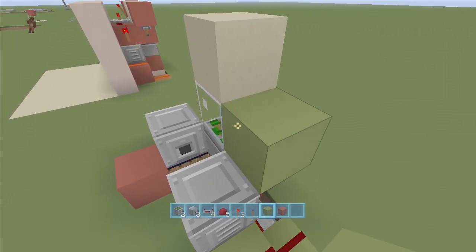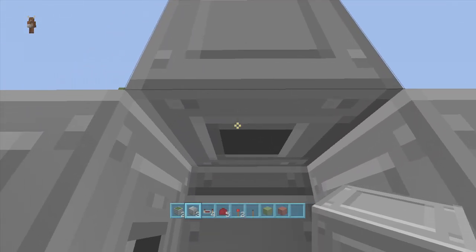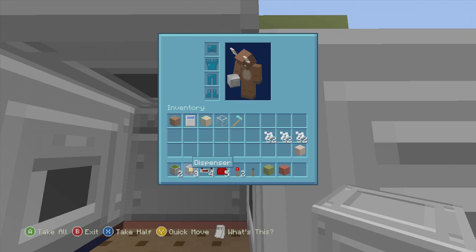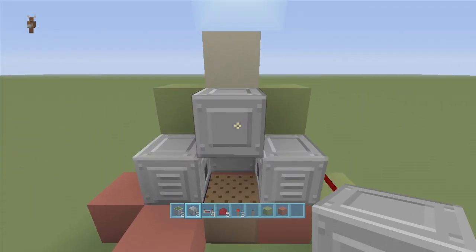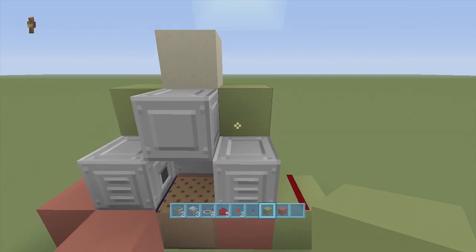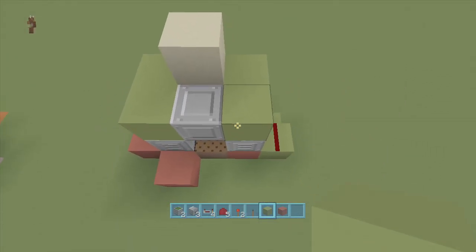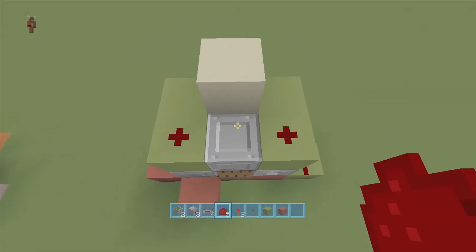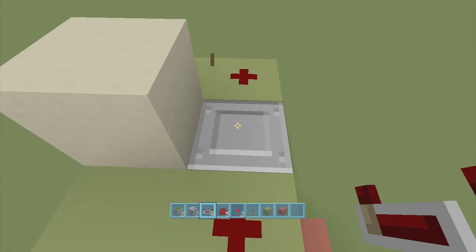Right next to the sand block, put a block here and a block here, then right off the glass block put a dispenser facing downwards. Make sure they're dispensers, not droppers — they are not the same thing. A lot of people confuse droppers and dispensers. Then put two blocks right above those, add redstone dust on each, and off the top of the dispenser going to the right put a repeater on one tick delay.